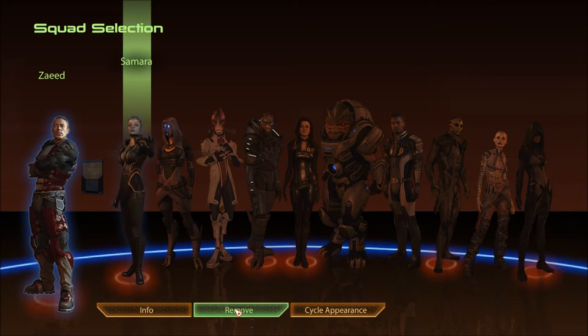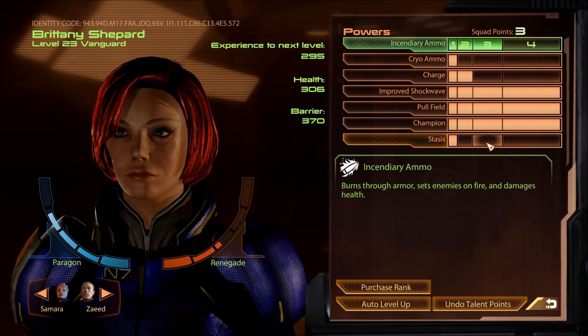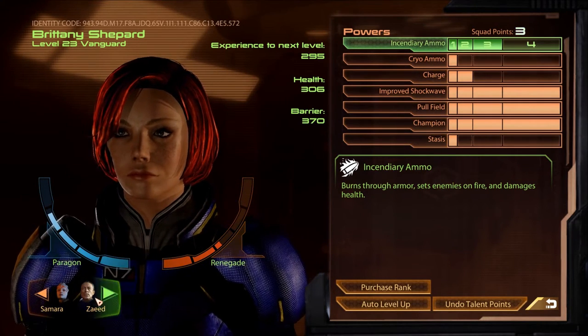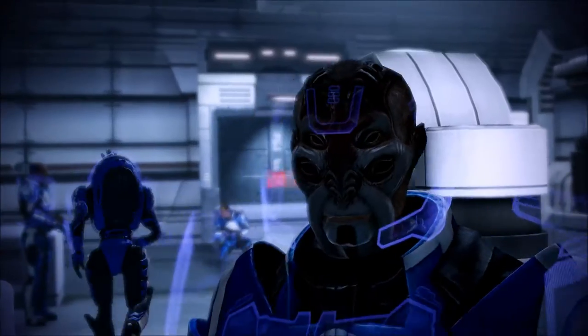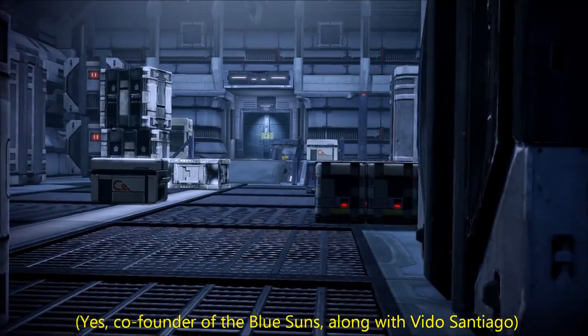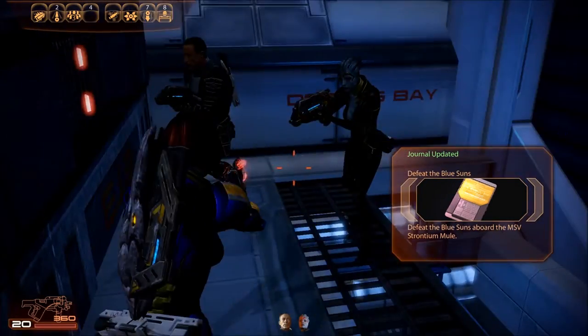Let's bring Zayid and Samara. Still waiting for her to level up and get another power. Actually I have stasis — I'm just gonna save her points for now. I'm waiting to get a power that I actually like and then I'll use those points. Zayid and Samara don't have enough points. I think it was Blue Suns that Zayid was leading — pretty sure unless I'm confusing them with Eclipse mercs. Either way, he's pretty much an expert with how these mercenary groups work.